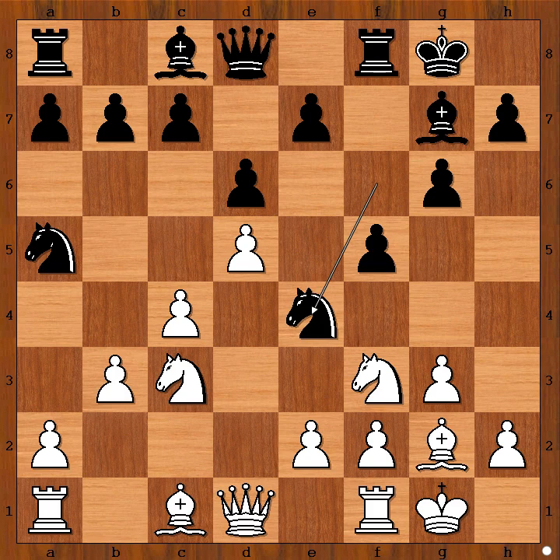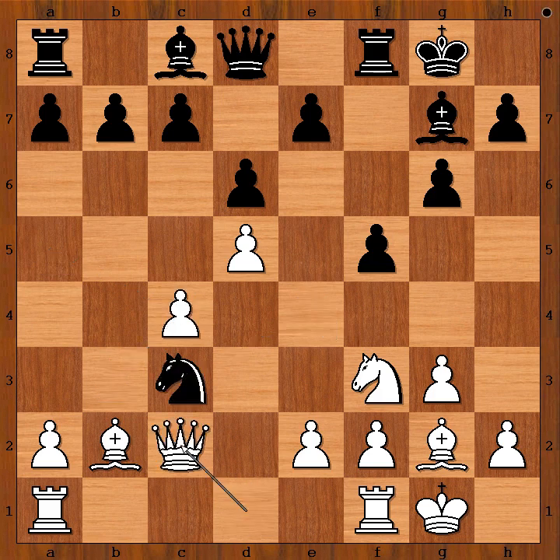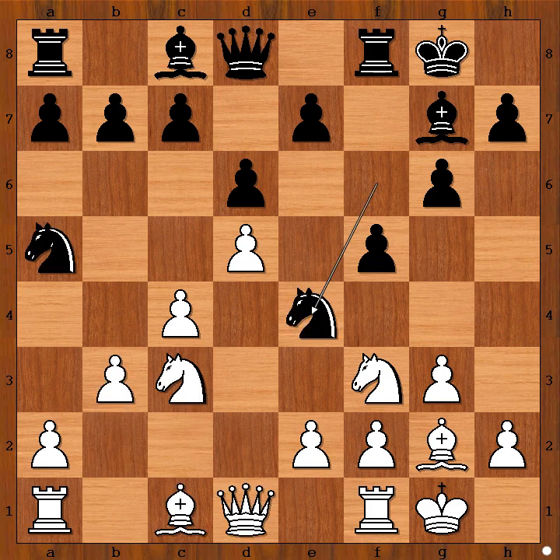Knight to e4. Knight takes knight. If bishop to b2, then knight takes on c4, b takes on c4, knight takes on c3, queen to c2, and it is about equal. Black may also be happy with that position. In the game we have knight takes knight, sacrificing the exchange.